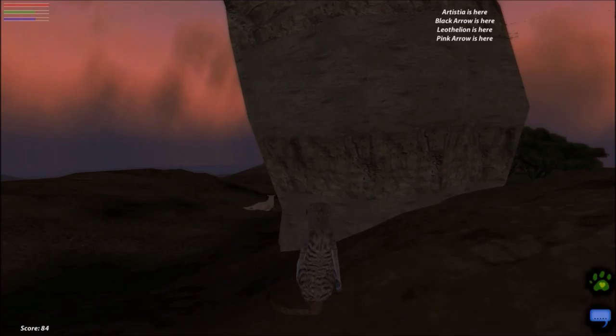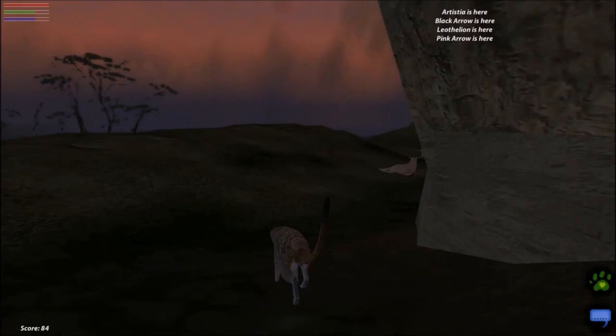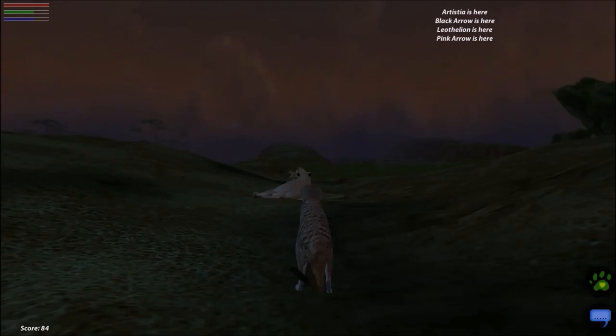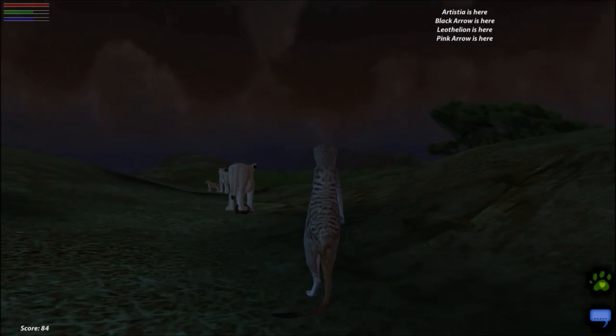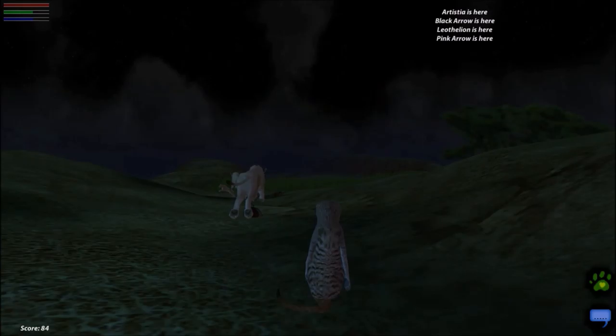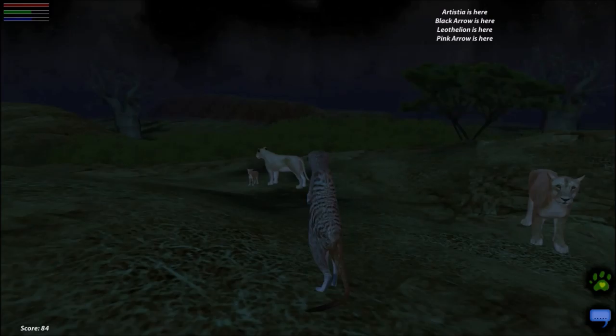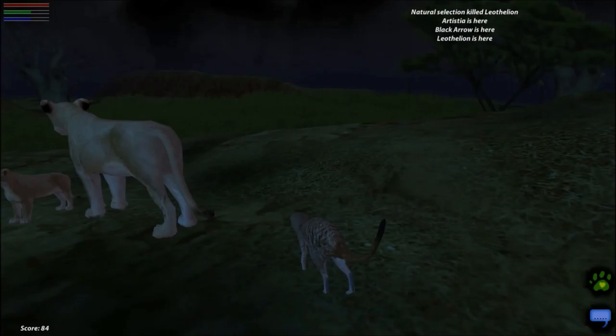Something funny — I was in a server once and someone was being a meerkat or something, and there was a croc. And basically what they were doing is they were saying, 'I need to pee,' and then 'pees on croc.' And then one of them said 'eww, jumps out of the water.' But yeah, it was hilarious. I like it when there's friendly people on here. But as soon as mean people come in, everybody just leaves. They can't even be bothered anymore. I don't like it when people do that.